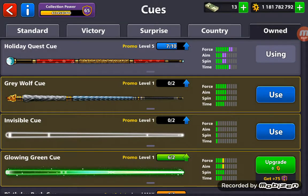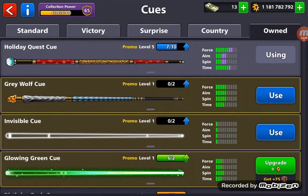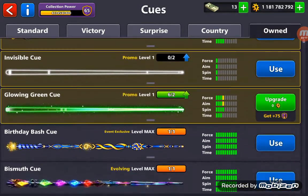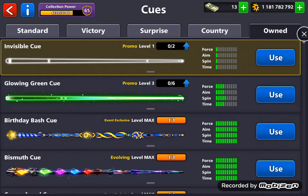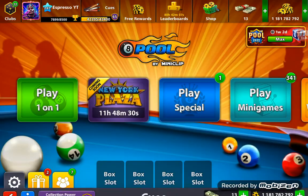We need to upgrade our cubes now. As you can see, I need to get more pieces for the holiday questing. I'm doing it — I need a few pieces of the holiday quest gear.